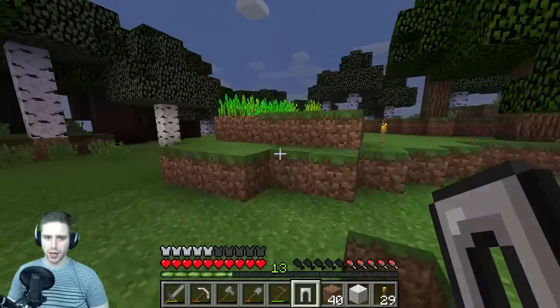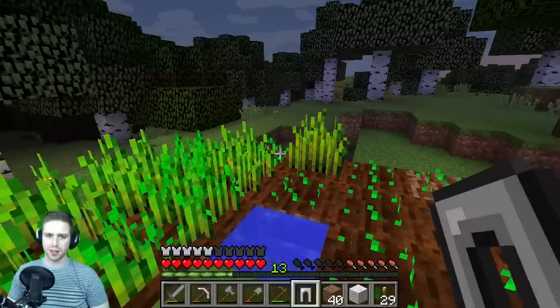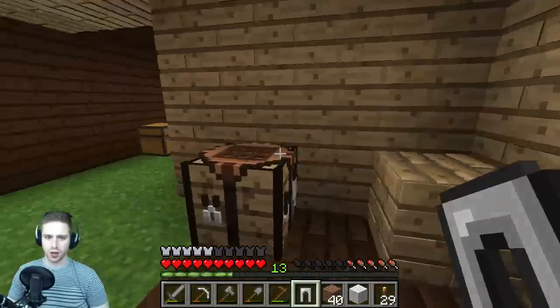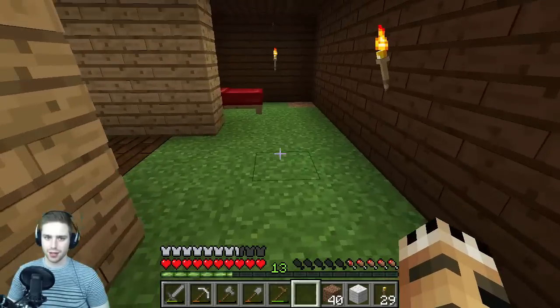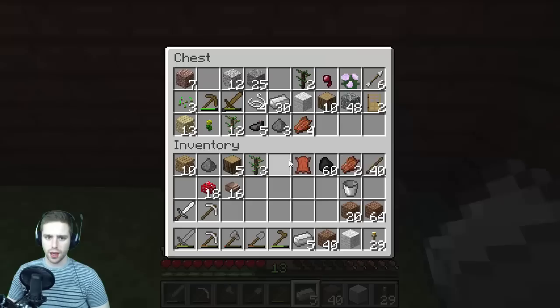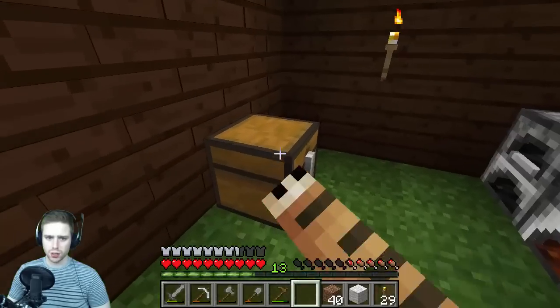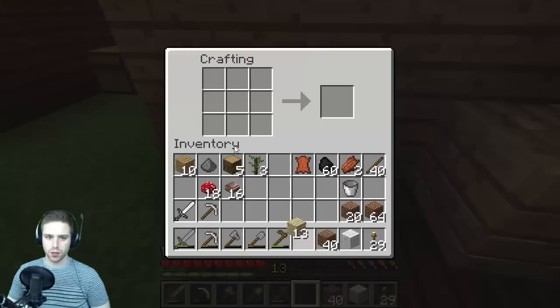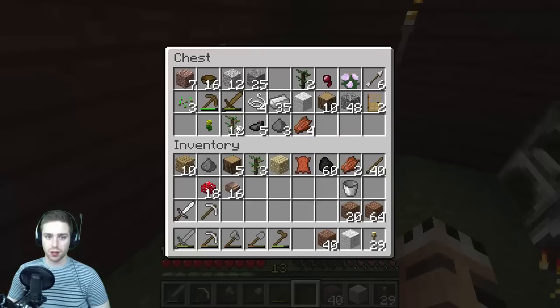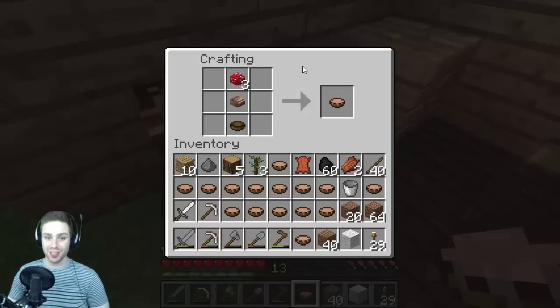Mushroom stew is going to be the plan. Are the wheat plots fully grown yet? No, I think they'll show something on the top of the stems when they're done — I'll give it another chance. Fine, I'll put my pants on. Got some mutton and beef, so I'll cook those down. For the mushroom stew — I can make bowls. I have some birch wood — I'll make as many bowls as I can. I can make 16. Now if I take the bowls and the mushrooms and combine them — boom, look at that! I don't even have enough inventory space for them all.